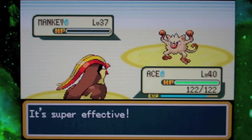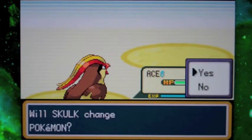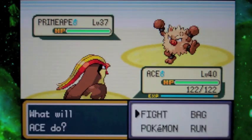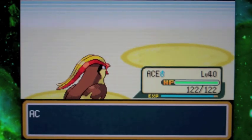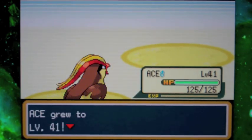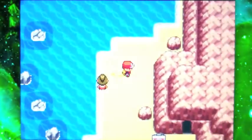I forgot Flying was super effective against Fighting. I'm just training up Ace here because he's the most underleveled member of my team right now, being at level 40. All my Pokémon right now are mostly around level 41. My highest is Siler at level 46, which isn't all that high. I'd really like to get him up to level 50 by the time we go back to Mainland Kanto, but that probably won't happen. At least somewhere near there.